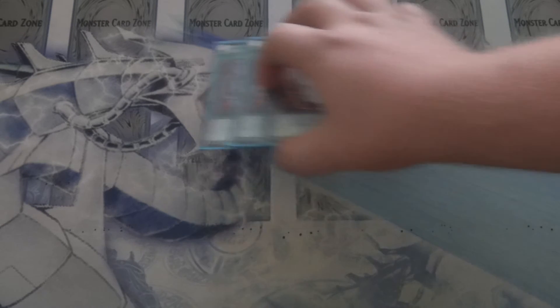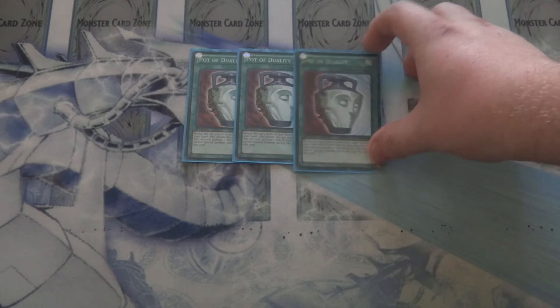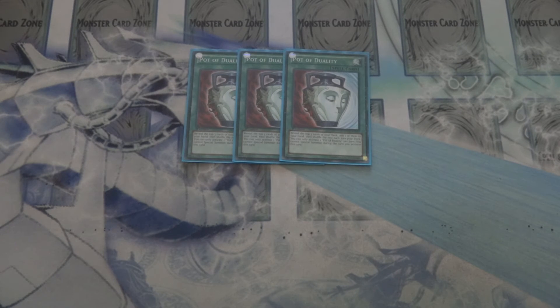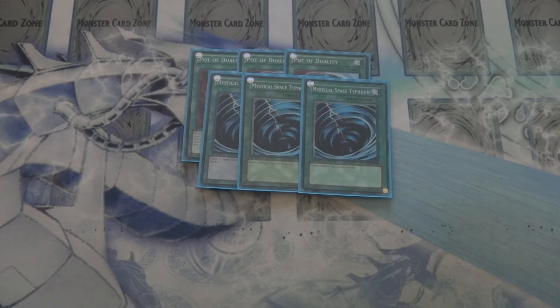On to the spells. I still run triple Pot of Duality, mainly for the first turn plays and setup plays. Because especially with Tanngrisnir's ability, you will be doing most of your special summoning on your opponent's turn. For those setup turns, you really want Duality to sort out what you don't want to draw later on or what you want to pick up — it's still a really good utility piece. I also run triple Mystical Space Typhoon. The build still has a little bit of an issue against back row, so tripling up on those helps get rid of that.